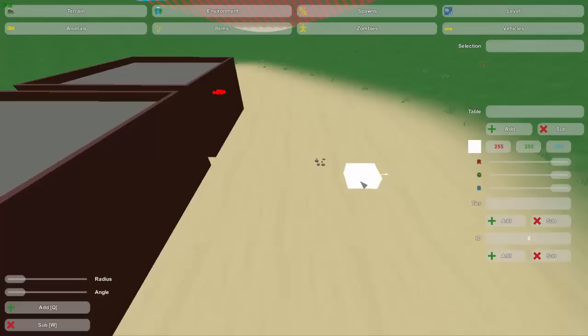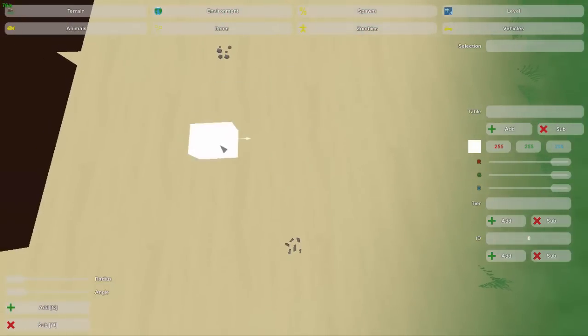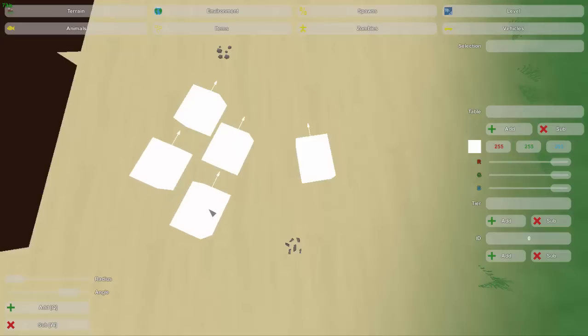Now let's move on to vehicles. The vehicles work exactly the same way. The place where it spawns looks different because it includes a direction. The way you customize that direction is you change the angle right here — that car icon moves as you adjust it. So if I want one faced that way, I can have one faced that way. You could use it to make really nice organized parking lots.